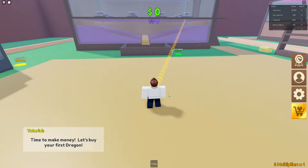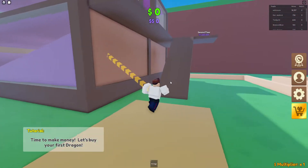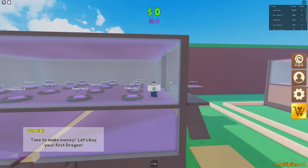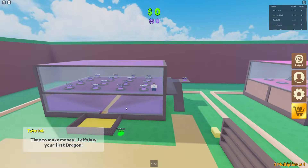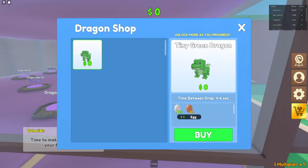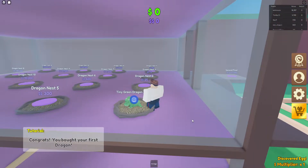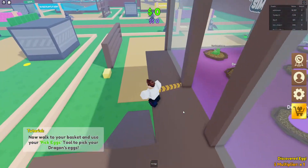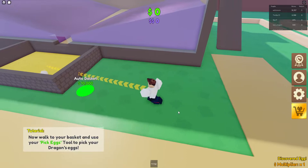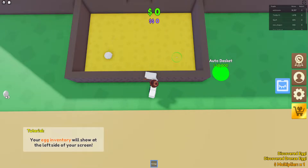The purple number will never decrease and is used to unlock purple buttons. Time to make money — let's buy your first dragon. Oh, we have to go in there. There's a thought we have to draw in there, but we don't have to go on top. It shows all the other ones. Let's buy the first one: Tiny Green Dragon, 95% and 5% chance, 46 seconds between drops. Congratulations, you bought your first dragon! Now walk to your basket and use your pick egg tool to pick up your dragon egg.